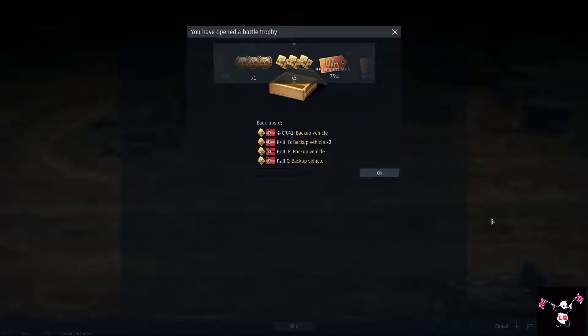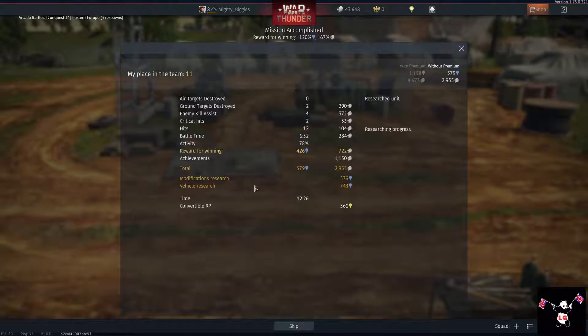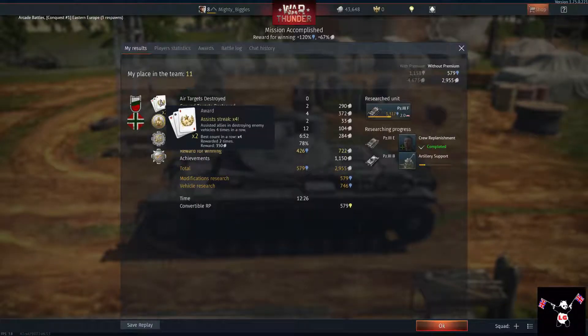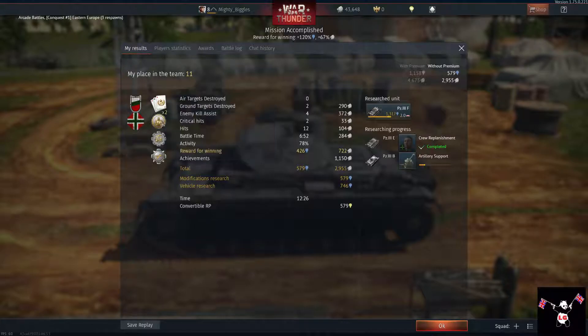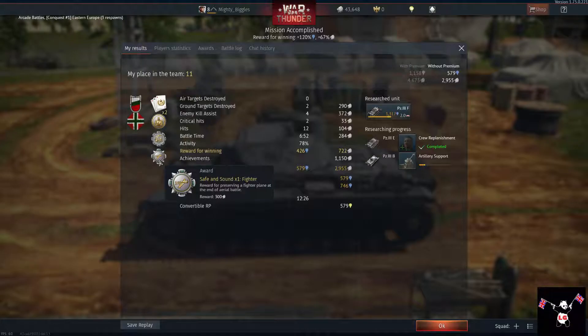I've got a battle trophy. What did I get? Five backups — that's very nice, thank you very much. I think I'll take it. We were doing particularly well as a team in that match. We've got some badges. We've got the assist streak times four, so we got two awards of those. We've got the Adamant — take some hits, stay alive. And we've got the teamwork badge. And we've got a safe and sound fighter.